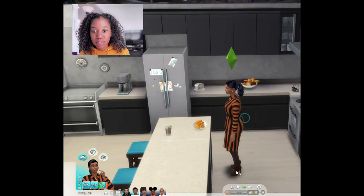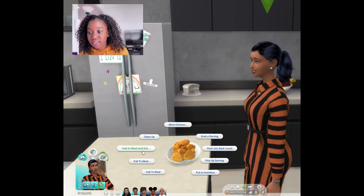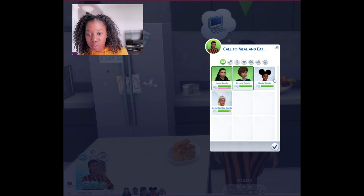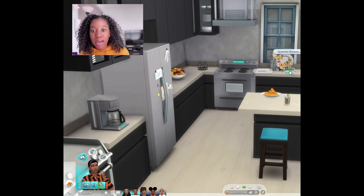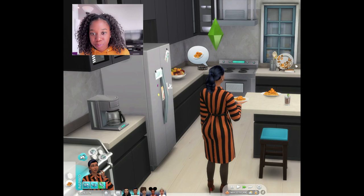Look at that — the chicken and waffles came out and I love it. Now they can call everyone to eat. Crystal can eat too if she's here. They can all take a plate of the chicken and waffles.